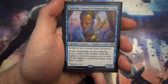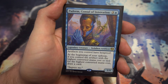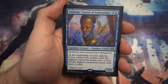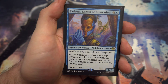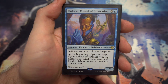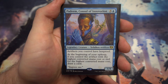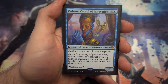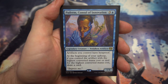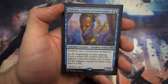A new card from Kaladesh is Padeem, Consul of Innovation. For three and a blue, a 1/4. Artifacts you control have hexproof, which is really nice — if you've got a Sol Ring or anything you just don't want to lose, having hexproof is great. At the beginning of your upkeep, if you control the artifact with the highest mana cost or tied for highest, you get to draw a card. Free card draw for just having a big artifact out is great, and I'm trying to make artifacts more supported in my cube.